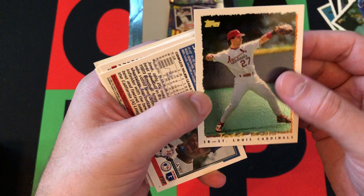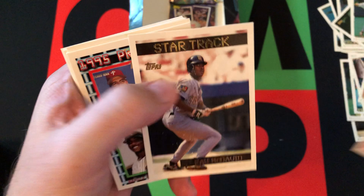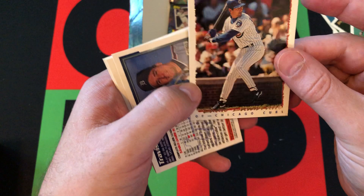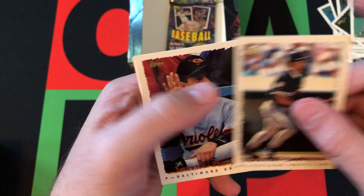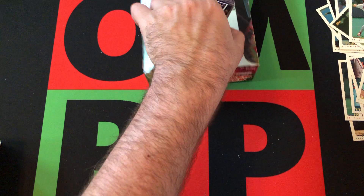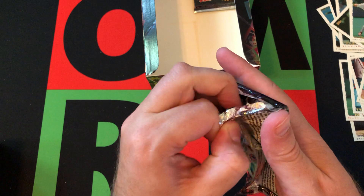Darren Holmes, followed by a Cyberstat card of Todd Zeile, then Jose Offerman. Jeff D'Amico Future Star card, Chuck Knoblauch, Ray McDavid Star Trek card. Another Prospects card — I can't say I know any of these guys. Eddie Zambrano, Travis Fryman, Tony Fossas, Terry Mulholland, Kenny Rogers, Darren Jackson. Jamie Moyer — waving hello to everyone. He was on the Orioles. I don't really remember him on the Orioles, but he was.